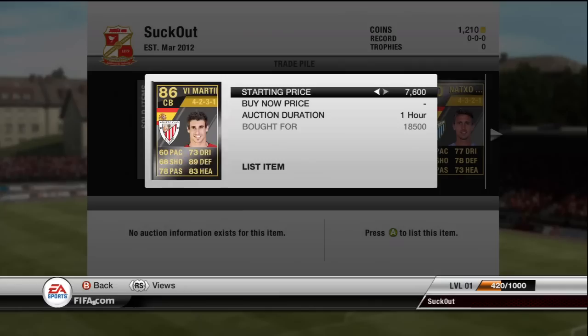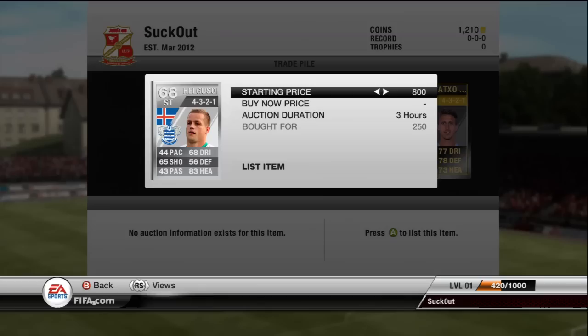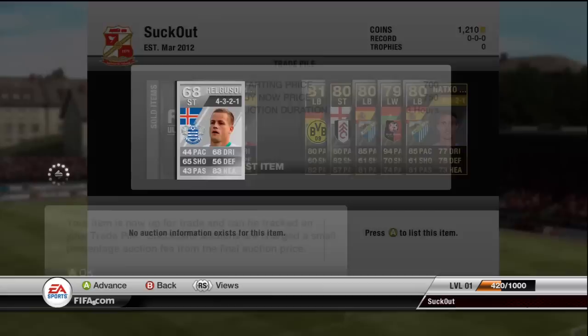Going into the trade pile, I bought a Javi Martinez in a 4-2-3-1. This is the Second Informed, the 86 version. I got it for 18,500 and he's been circulating around about 22 to 23k, so I'm gonna stick him up for 23k. I'll stick him up for 3 hours just because I wanna get an episode out quickly.